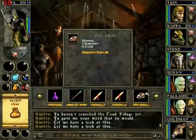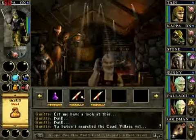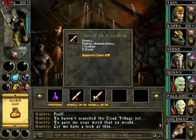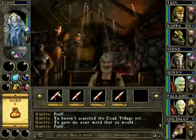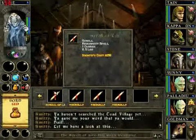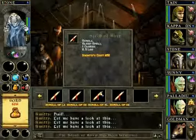Identify that skull — rat skull. Goldwyn, you can carry that. I don't want to. Wait — identify these scrolls as well. Dispel undead. Dispel undead. Dispel undead. Don't need to identify that torn scroll. What about these? Scroll of Life! It's a resurrect spell — that will come in handy. More dispel undead scrolls.